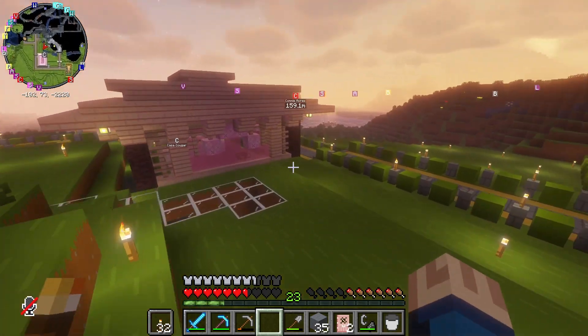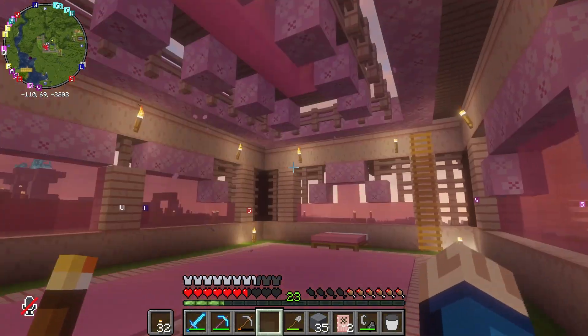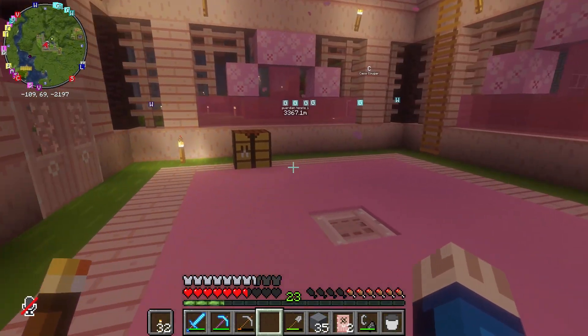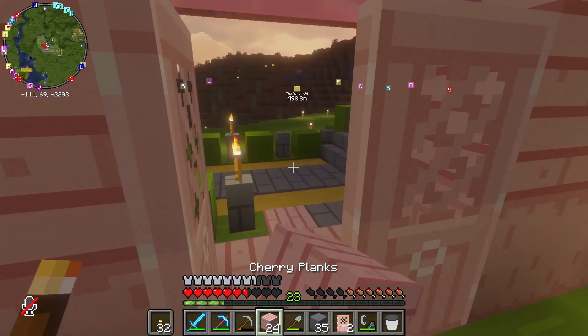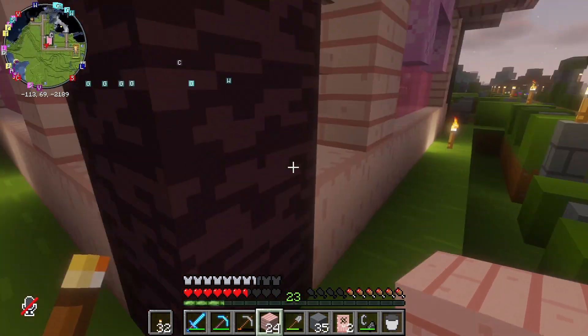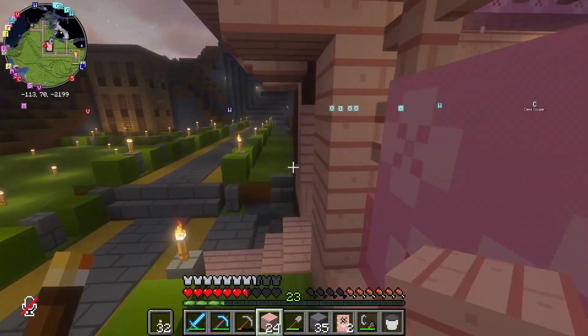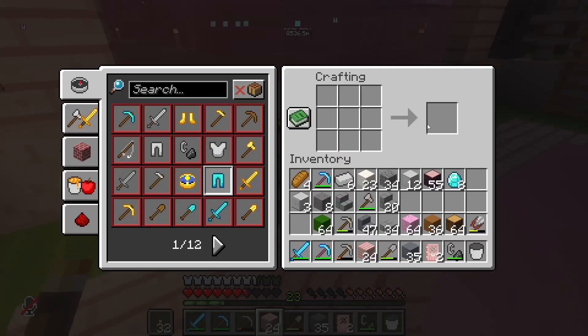Maybe I'll get some inspiration at some point, but for now we'll go in here. I want to make some cherry tree window boxes — you can do that with trapdoors, and the cherry — or sakura — leaves. I don't know how you pronounce that, actually. They're just called cherry leaves though, so we don't have to know today. That's something we can learn another day.